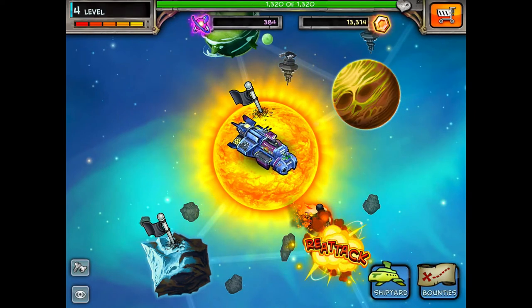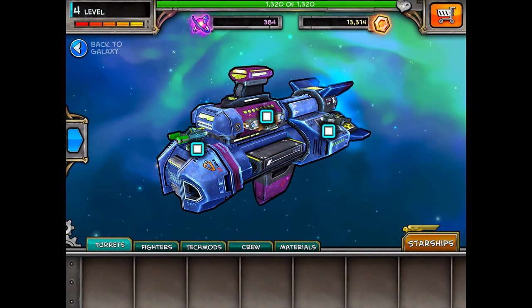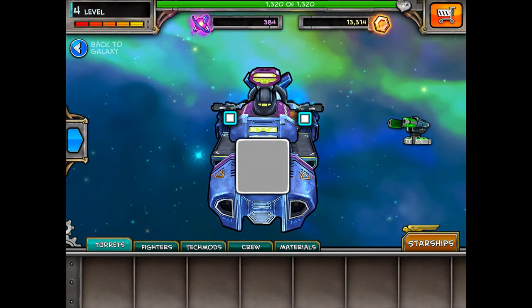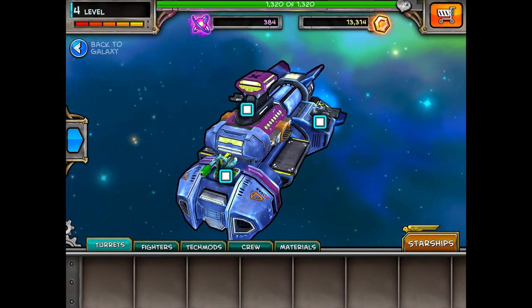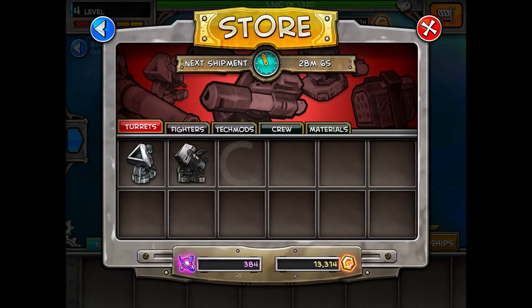One of the other things we can do once we've collected enough gold or antimatter is go to the shipyard. Once we're in there we've got turrets, fighters, tech mods, crew, etc. There are things we can buy to increase our ship's attack power, defense, etc. And you can go to the store, go into items, and buy some new items for your ship.